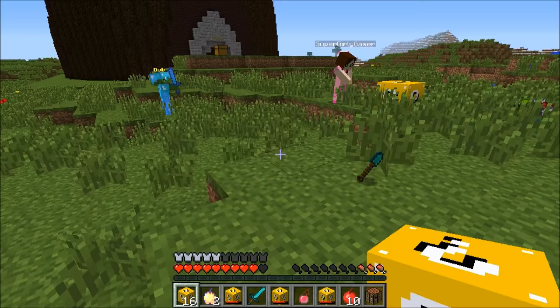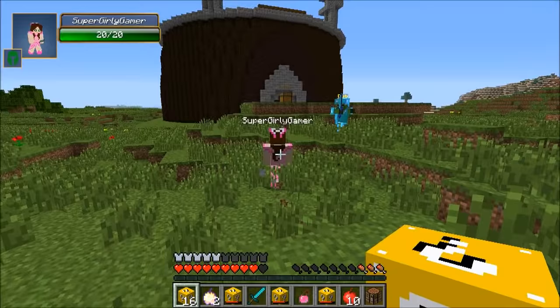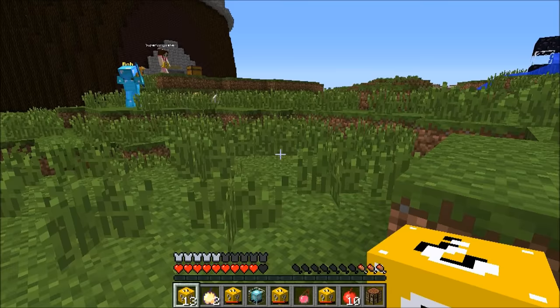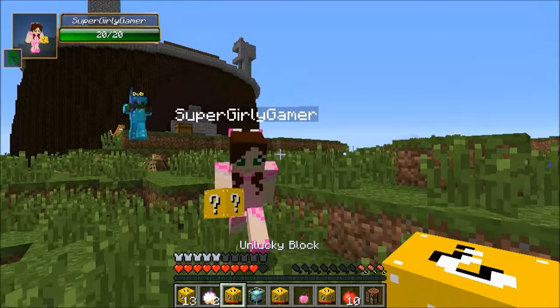A diamond sword appears — that could help kill Bob. Droppers obtained to make extra lucky blocks. Only 20 lucky blocks left and things are going badly, but some cats appear. Opponent has chain armor and questions whether they'll win today.